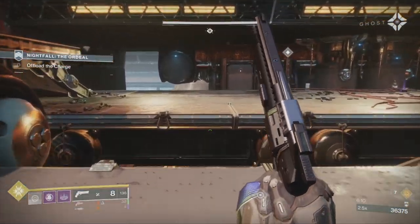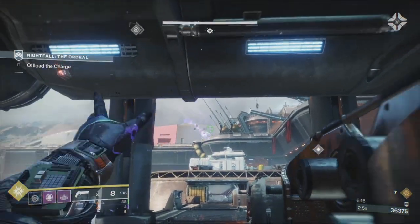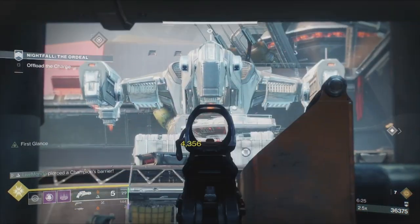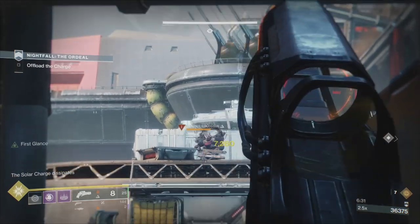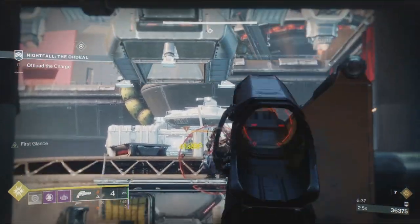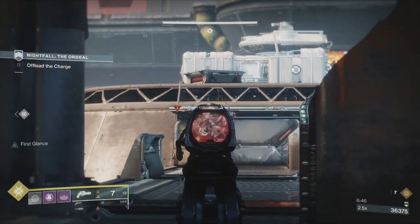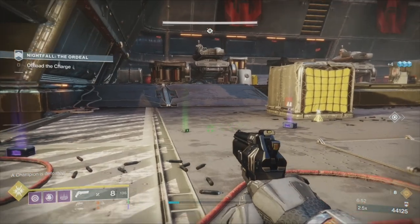We're going to pick up the orb but leave the Barrier champion — we've spotted him. So we're going to charge a grenade, throw it where he lands, and take him first. My standard for taking Barrier champions now is rocket then Ariana. You can see here how much damage Ariana does on an enemy that isn't shielded — give it a chance to reload.